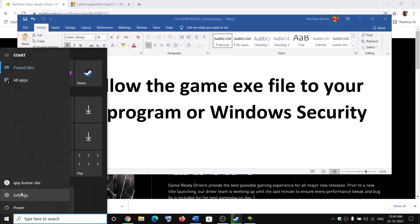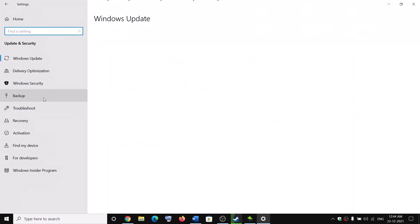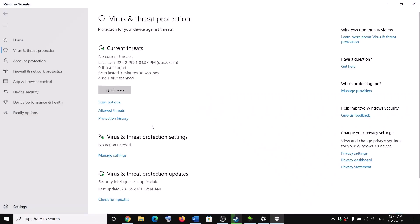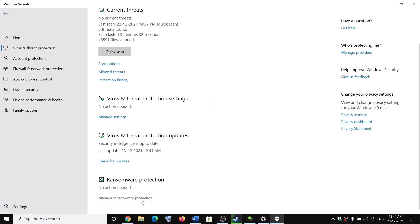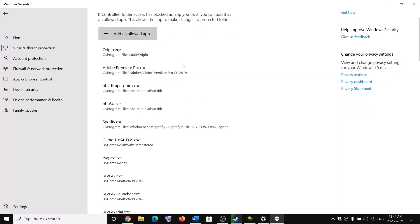If you are using Windows Security, go to the Start menu, click on Settings. If you have Windows 11, click on Privacy and Security; if you have Windows 10, click on Update and Security. Then go to Windows Security, click on Virus and Threat Protection, scroll down and click on Manage Ransomware Protection. Click Allow an App Through Controlled Folder Access, then click Yes to allow.